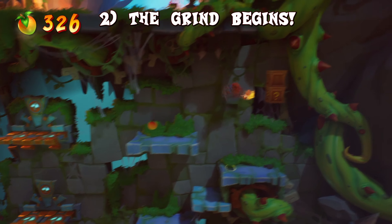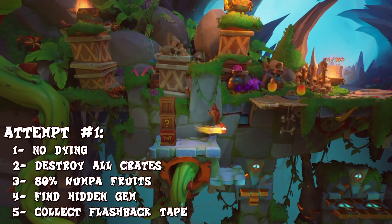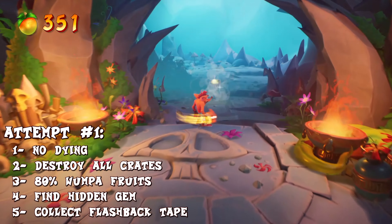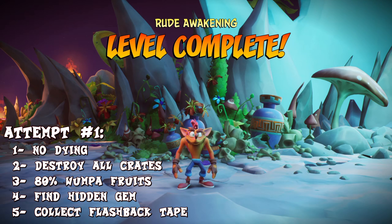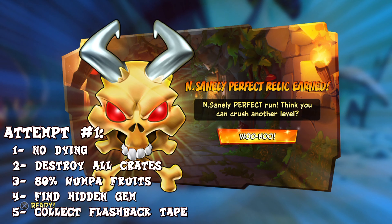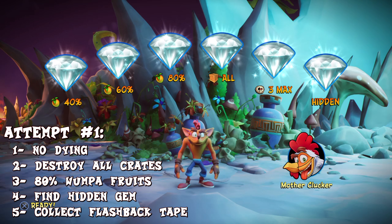The first attempt: you have to destroy all crates and collect 80% of the Wumpa fruits without dying, and find the hidden gem. Just as a note, dying in the special levels which you teleport to on the question mark platform do not count as deaths, so don't worry if you die inside them. The most important thing is that you see the lives counter on the top right corner — that's still zero. This will allow you to gain the insane Perfect Relic. Also, since this is a no-death run, make sure to collect the flashback tape in the levels that have it, which you can see in the level stats section of the game, which I'll be talking about later on.